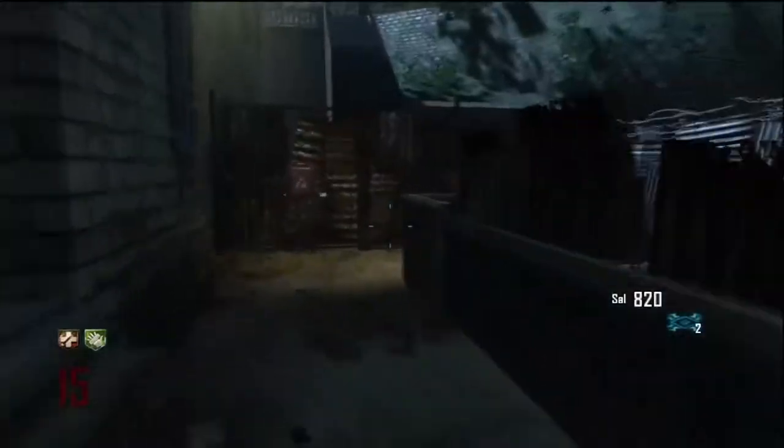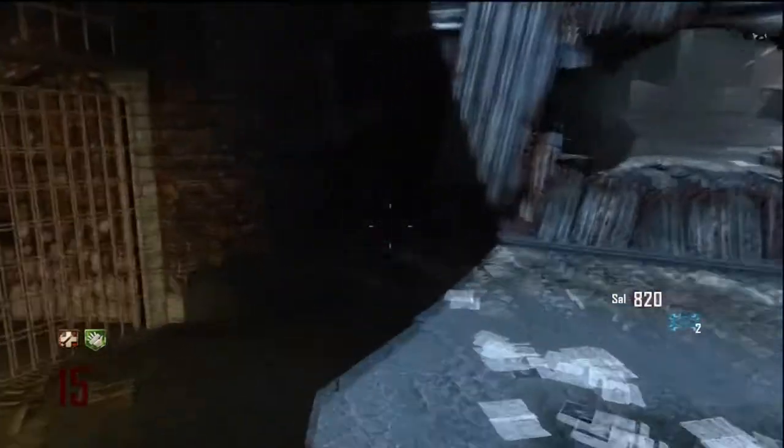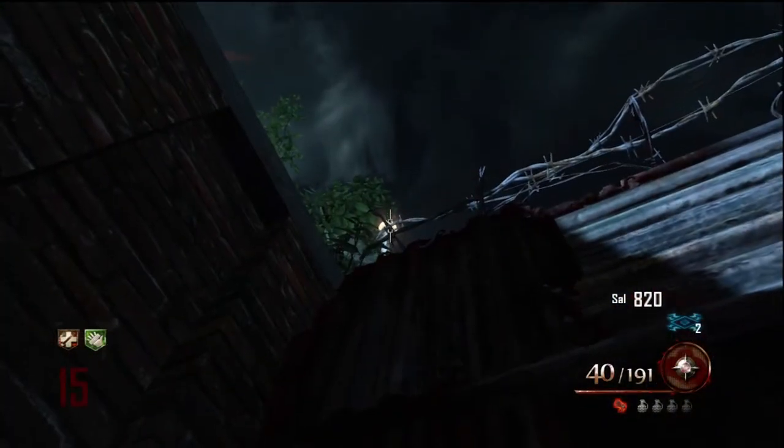All you gotta do is come right down here at Jug, get as close as you can to the corner, aim your thing at the top, and just jump and release. And you got it!